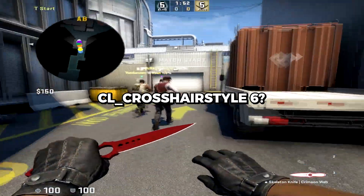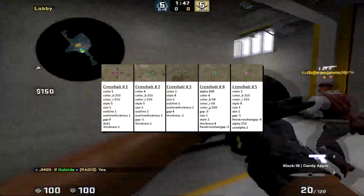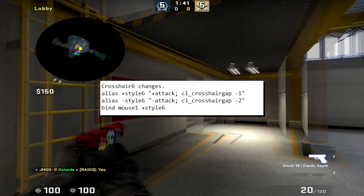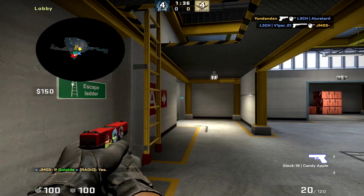Style 6 Crosshair. Did you know there exists a secret crosshair in CSGO? These are the 5 ones the game allows you to pick, but there is a 6th option. By adding these commands to your auto exec, you will get a crosshair that works like the style 5, but the gap won't get too big — which is a problem with the style 5 crosshair.